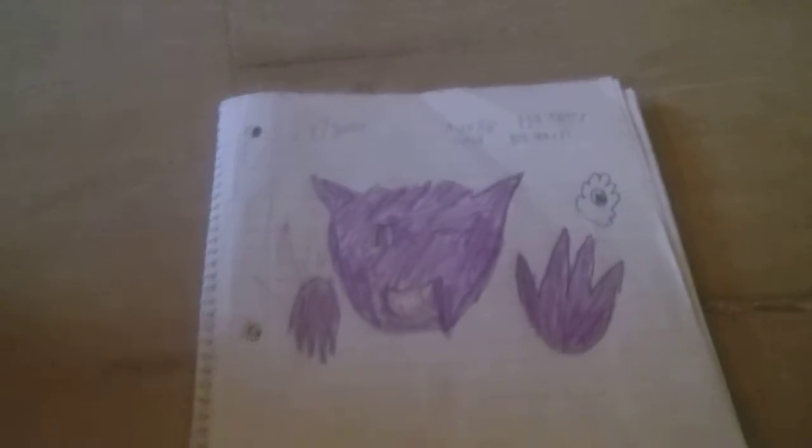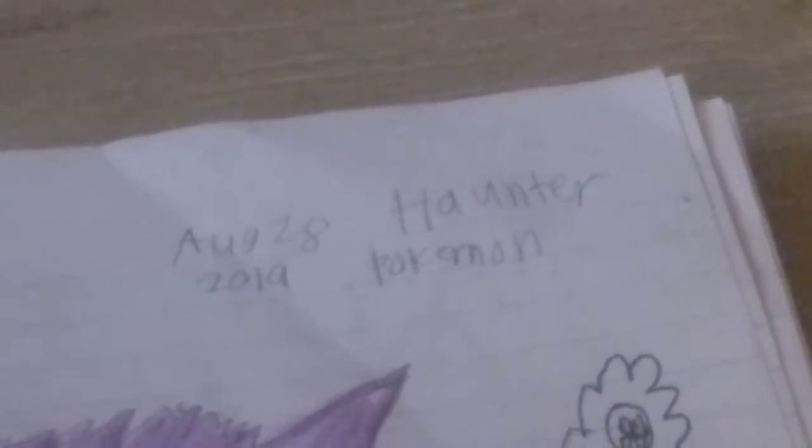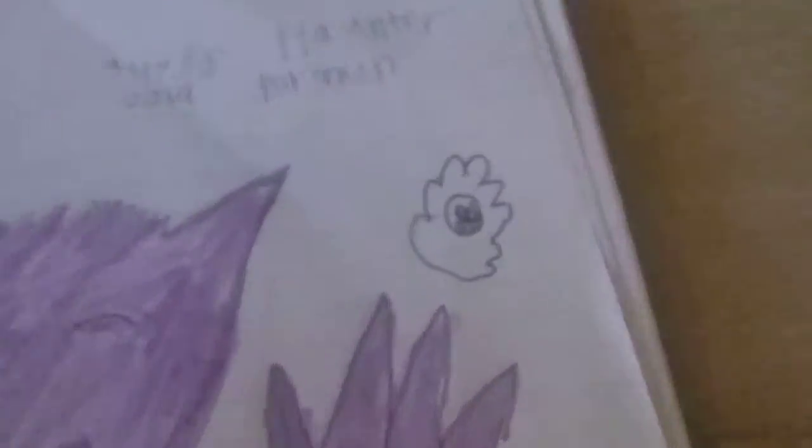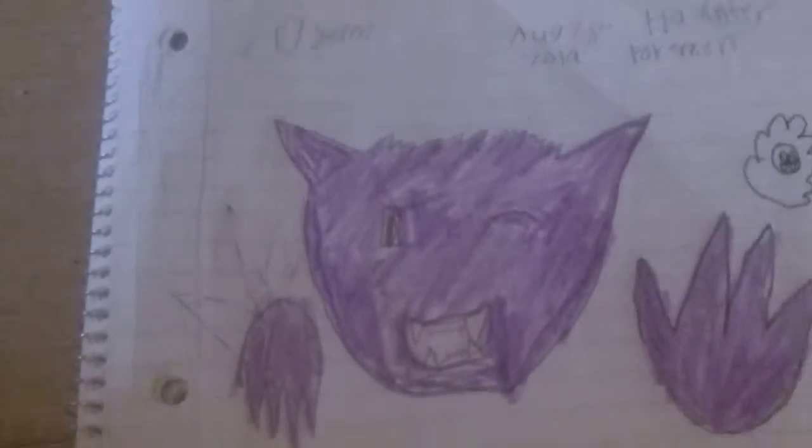Remember my name right there. I don't draw on this side, so we'll get to the other side. We got a Haunter Pokemon. You guys can see August 28, Haunter 2019 Pokemon, with a Ghastly in the back. You got a Haunter right here.